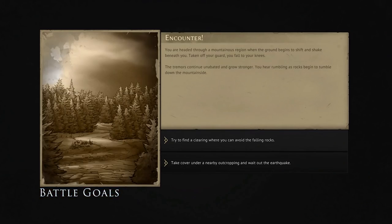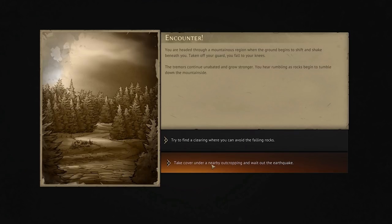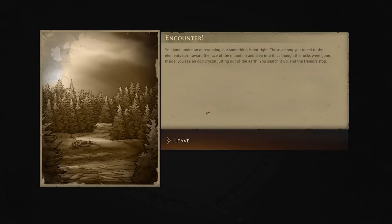Encounter: You are headed through a mountainous region where the ground begins to shift and shake beneath you. Taking off your guard, you fall to your knees. The tremors continue unabated and grow stronger. You hear rumbling as rocks begin to tumble down the mountainside. We'll take cover under a nearby outcropping and wait out the earthquake. You jump under an outcropping but something is not right — those among you tuned to the elements step into the face of the mountain, and inside you find an odd crystal jutting out of the earth. You snatch it up and the tremors stop.